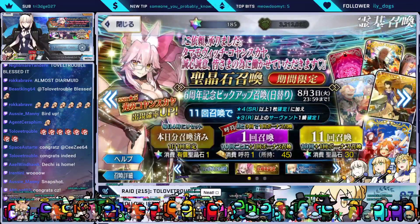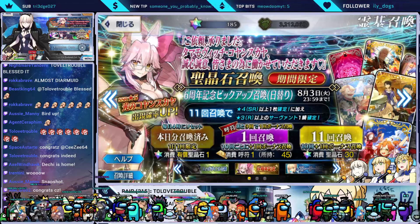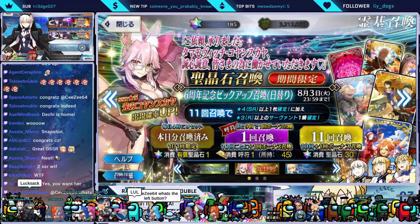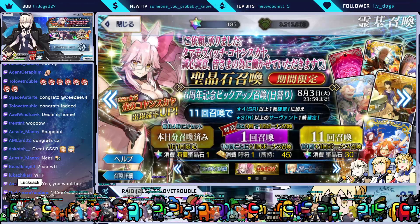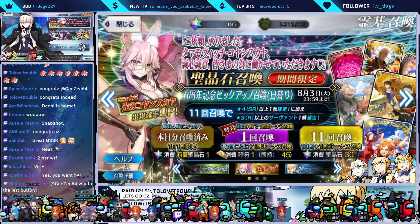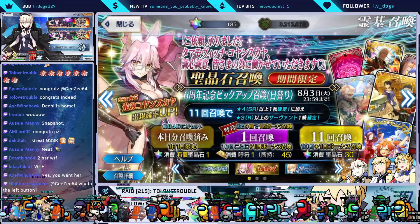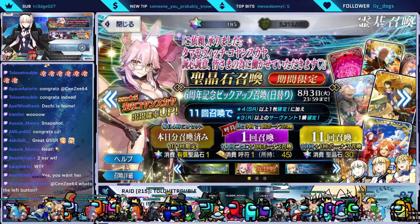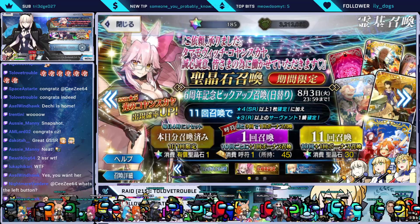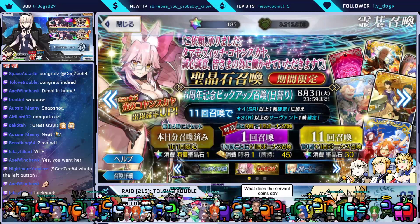I really want Koyinskaya, but that was a great GSSR. Now we have the next hurdle to go through. For those of you who do not know, there is a new button on the pickup banners — the story banner does not have this button. You can spend one paid Saint Quartz per day to summon on the banner, so basically it's a two Saint Quartz discount, but it has to be paid Saint Quartz; you cannot use free Saint Quartz for that.